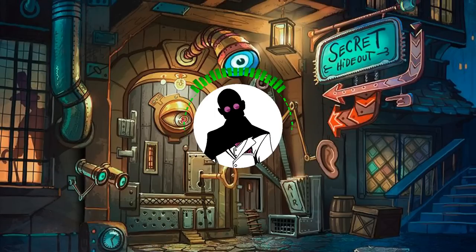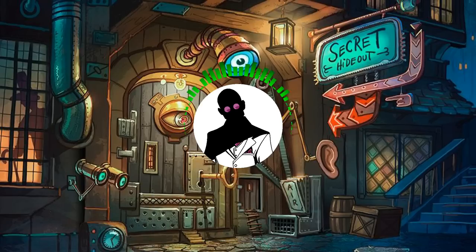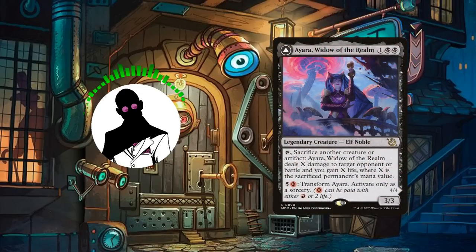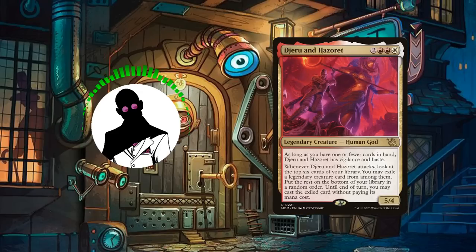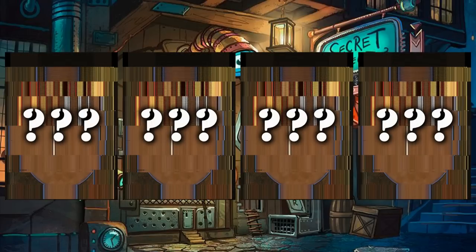Thanks everyone for sticking around until the end of the video. I'd first like to give a quick thanks to all the channel subscribers for helping us crack the 12.3k subscriber milestone—thank you all for the continued support. With Yargle and Multani covered, the next commander we'll be covering will be one of the newly completed commanders from March of the Machine, namely the Phyrexianized Ayara, Widow of the Realm, so stay tuned for a sacrifice-heavy reanimator build featuring her next week. After a very close race, last week's poll was won by Jeru and Hazret, so look forward to a legendary-themed build featuring them coming soon. With Aftermath having released just a bit ago, for better or for worse, I decided to open an extra slot in the next few polls to include entries from this set.